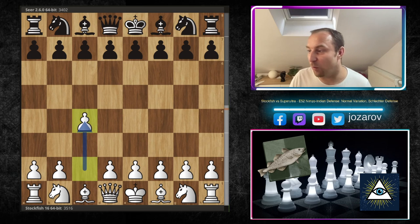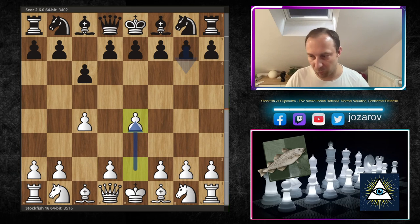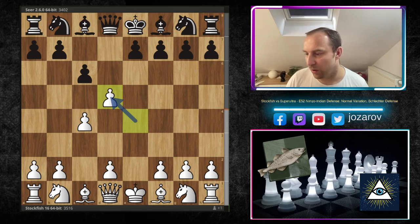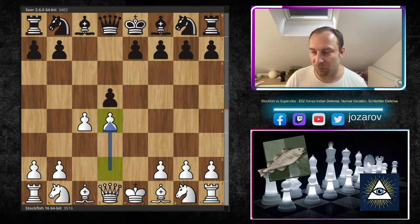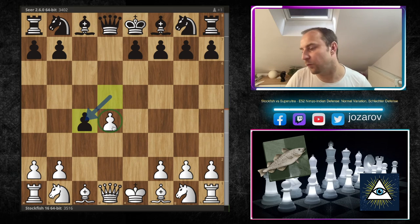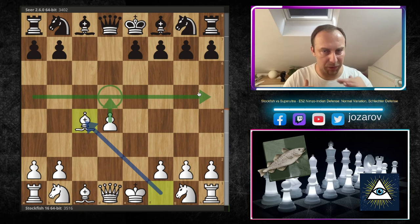With the white pieces, the fish opens with c4 — the English opening — but then the game transposes into the Catalan Defense with this Accelerated Pung Attack. After d5 by the Seer engine, breaking into the center, e×d, c×d, and now d4 by Stockfish, developing and putting more pressure in the center. If you play d×c4, it leads into an isolated pawn structure for white, but the bishop comes out with tempo.